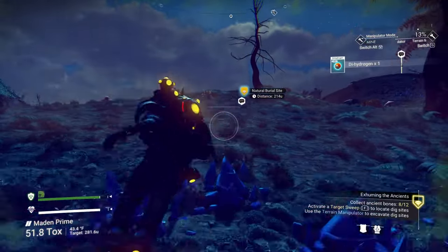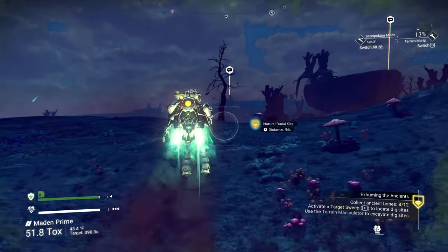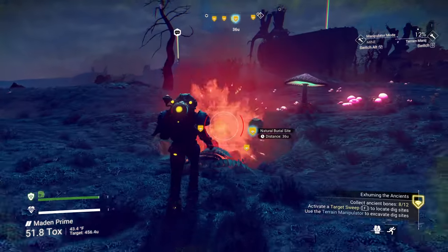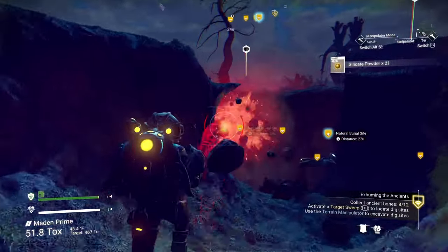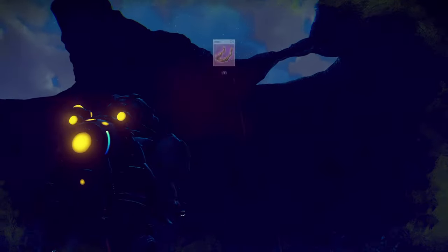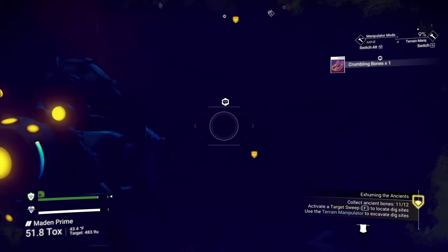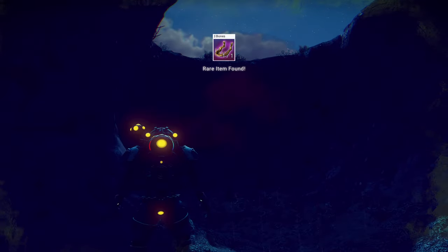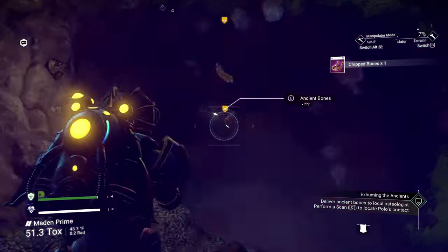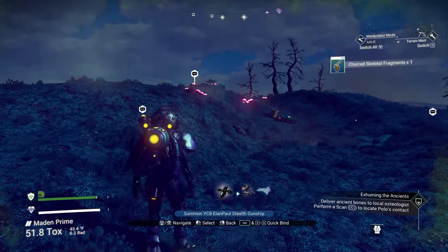We only need four more bones and we're complete. Look at them all! Another special one — that's two. We need one more. Another special one — four! That should do it. And if you want to grab the fifth one go ahead and grab it. We got them all. Pulling the ship in — not going to mess around this time. We need to bring them to a local osteologist as shown at the bottom right. Let's get in the ship and do a quick scan.